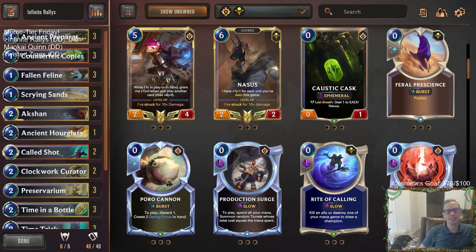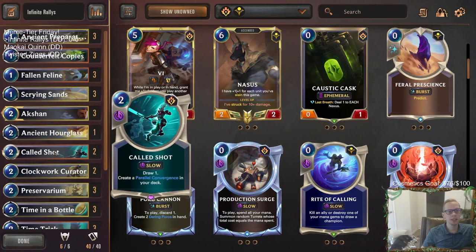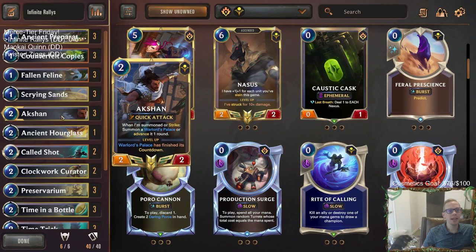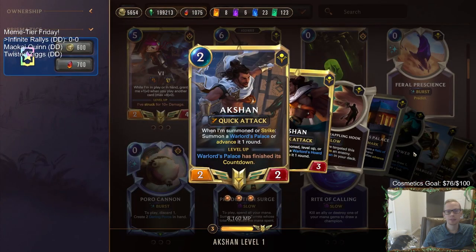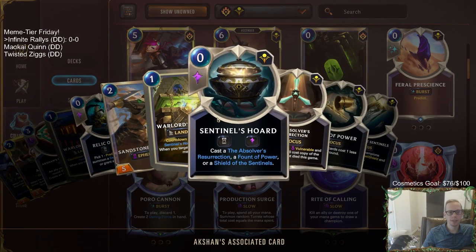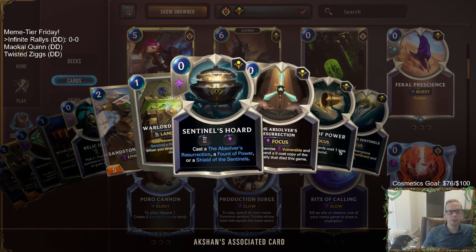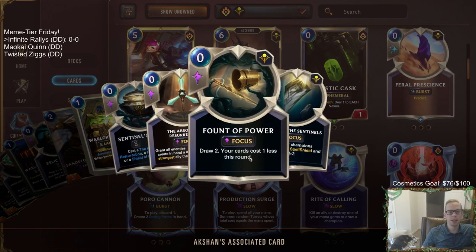Welcome everybody in Twitch chat and on YouTube for an Infinite Rally deck starting off the day. We've got some meme tier decks today — this one uses Shurima and Piltover and Zaun for infinite rallies. It's definitely a combo deck, a little difficult to pull off. The main thing is we need to find Action right away, get through Warlord's Palace, then Warlord's Horde, and reach Sentinel's Horde. Once we have Sentinel's Horde, we draw two and our cards cost one less.